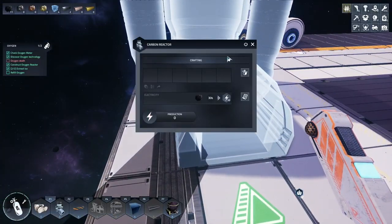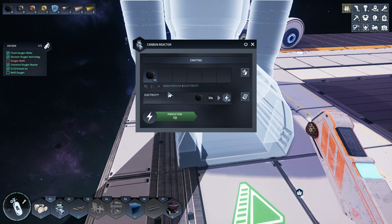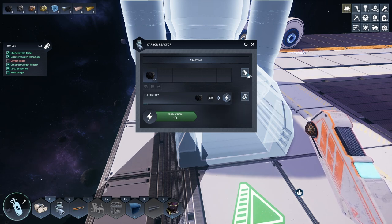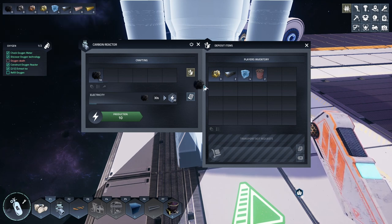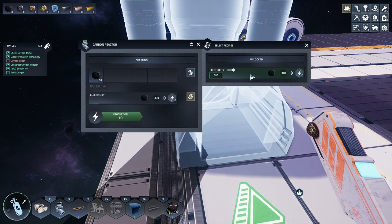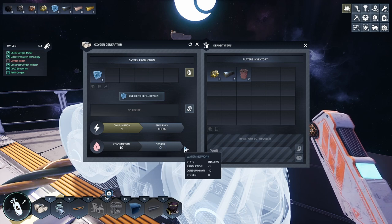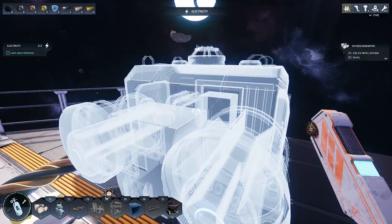How do we put E - we put carbon in. Production - how do we make this work here? It's carbon ore - inventory, we've got carbon ore. Deposit items. How do we turn this on? Oh, is it on? Is it working? Maybe. Use ice to refill oxygen. I kind of got ahead of the tutorial.